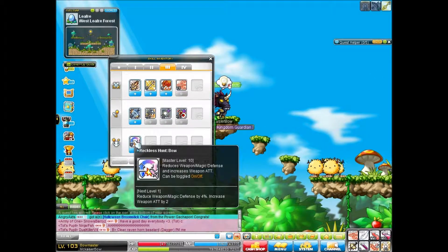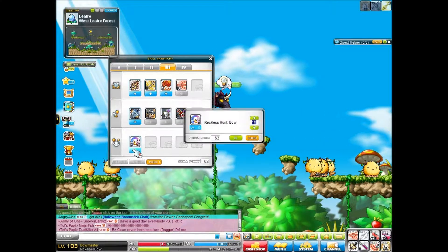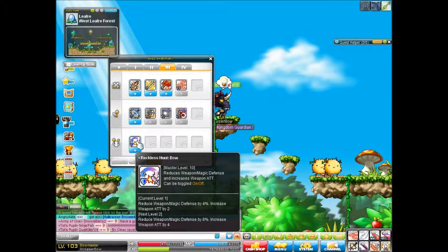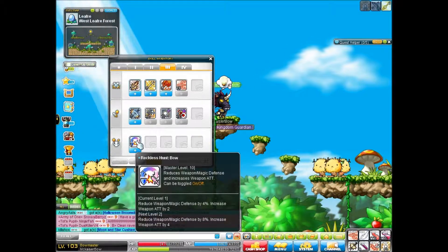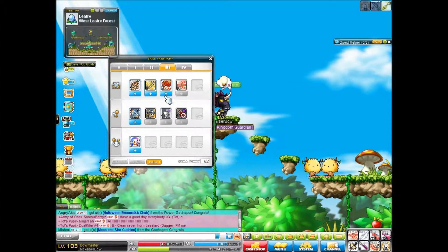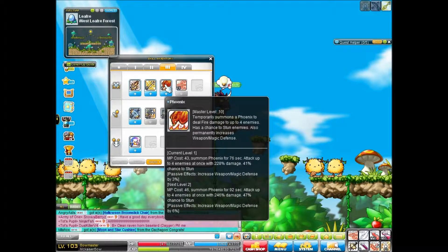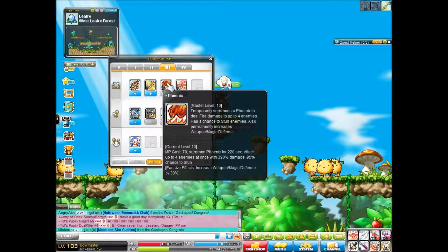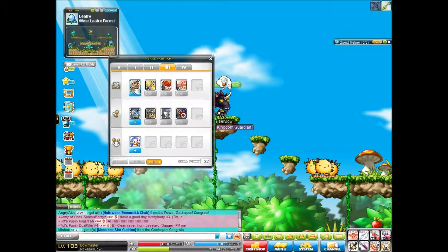We got 70 points. Put 1 in here — increases attack by 2 every level, so that's 20 attack for, I think, 20% of your defense. Increasing it by 3 gets 30%. I say it's a fair trade-off. So we're going to max out Hurricane.